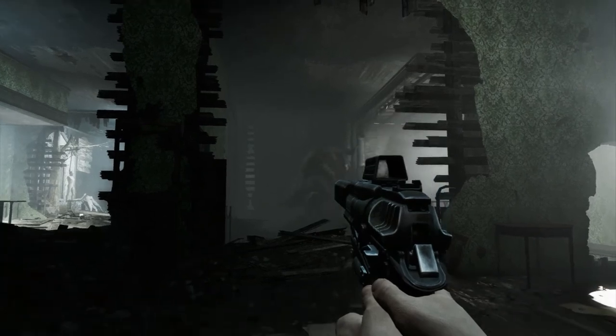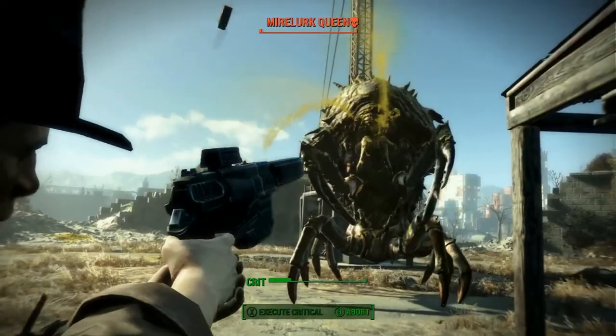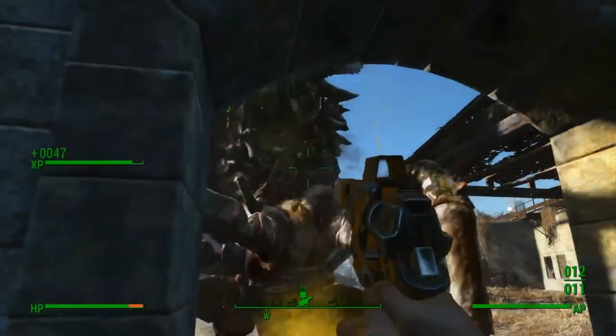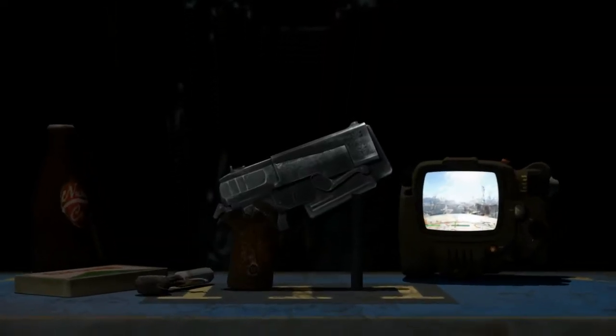It may be an early-tier weapon, and it may not have the most widely available ammunition, but out in the wastelands you need a reliable and trustworthy automatic handgun that packs a punch. If an enemy is trying to push an inch on you, make sure you only give them a centimetre.